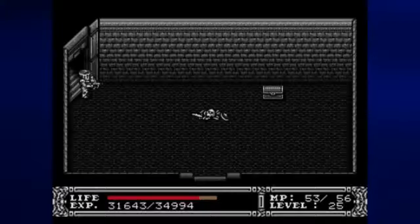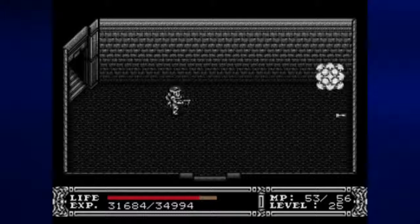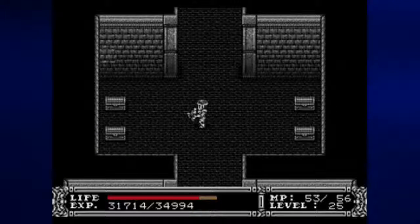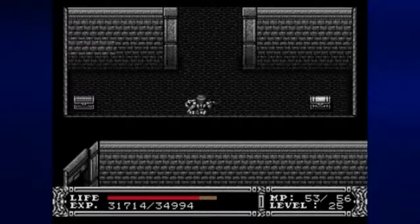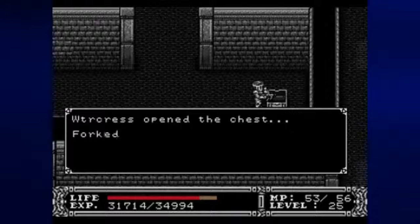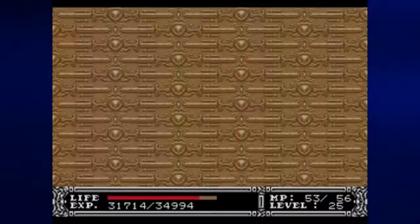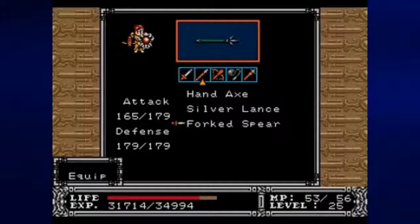Going in and down the stairs, we find a skeleton and a mimic — the good thing is I use my bow first. Going further down, the chests to the left are empty, but the chests to the right have medical herbs in case you need one. There's another medical herb here too. And there's a gray chest to the right — the only gray chest in this area — which contains the Fort Spear. A very powerful spear, even more powerful than the Silver Lance. And I also notice the Dark World Key, so in case you were wondering what that looked like, there you go.